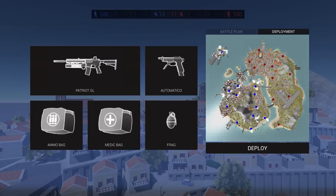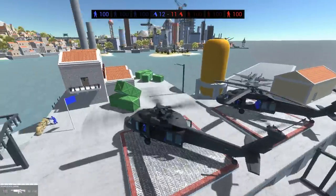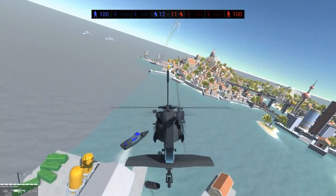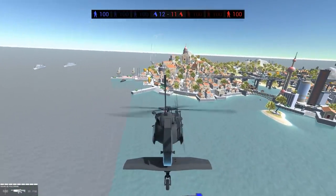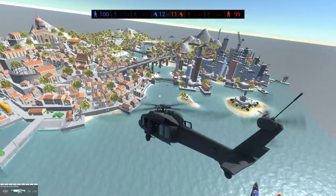Look at this map. It is massive. I'm gonna spawn over here on the airfield island. This is really cool — this should give me pretty good range for attacking the various islands from the sky. Let's go into slow motion as we fly over this.